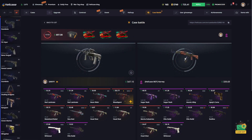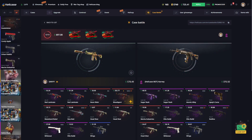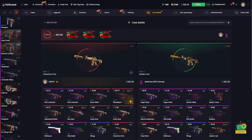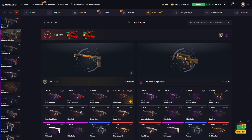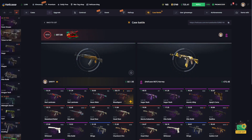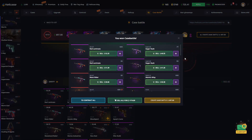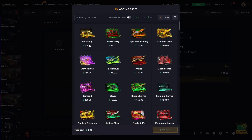We have four cases left, let's see what comes out of these four cases. Right now there's a $200 gap, we have just two cases left. Let's quickly open these two cases. We open our last case — that was very nice. I think we made a nice profit of $1,100 here and we still have $700 in our balance, so let's continue quickly.